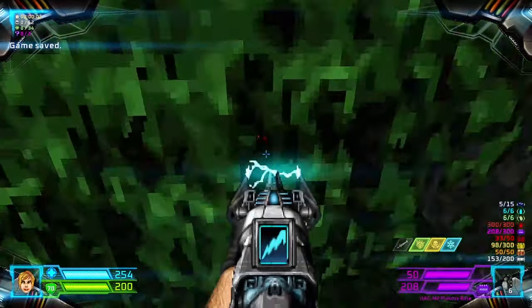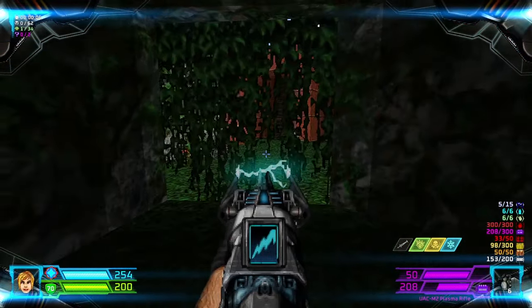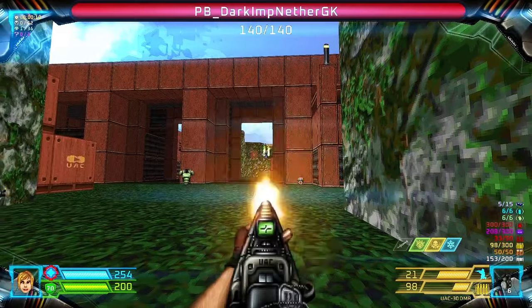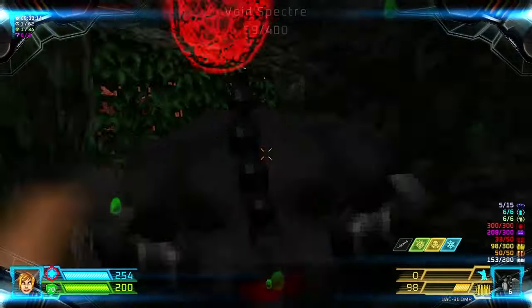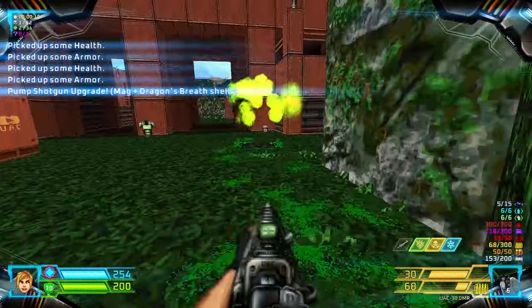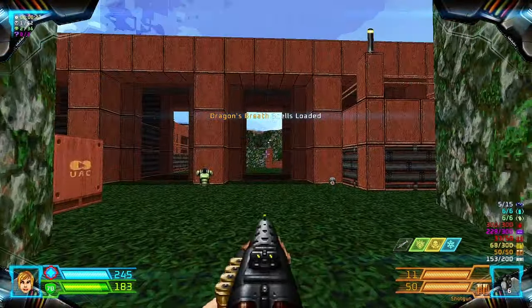Map 2 rush: behind you is a preserve pack, don't miss it — it's located in this area. Now let's snipe those imps over there. There are a couple of specters, and you want to try to grab the pump shotgun with this thing around.